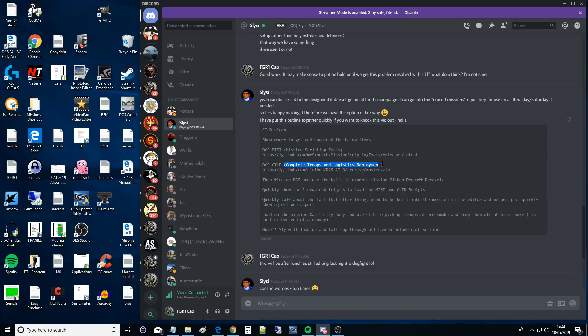If you want to deploy a friendly SAM site that you'd need to spawn in - something like the Patriot - you'd need a group of helicopters, you'd spawn in seven crates, fly those seven crates out to the position where you want to build the SAM site, and through the CTLD menus you'd then build that SAM site.